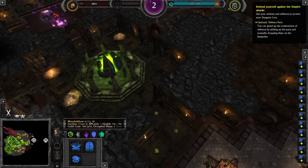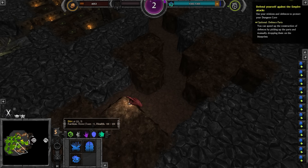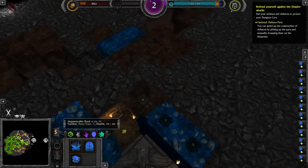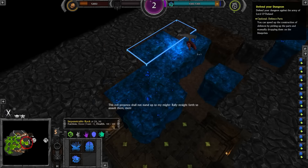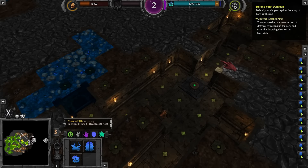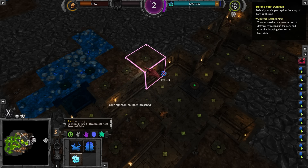We could have some more room for our minions to study, but we don't have a training room. Let's find a nice big area. This looks like it might work — wait, that's actually where we've got our defenses, so probably best not. This evil presence shall not stand! Rally forth to assault their men. How terribly kind of the nitwit to announce his attack. Prepare to defend the centerline, Underlord.